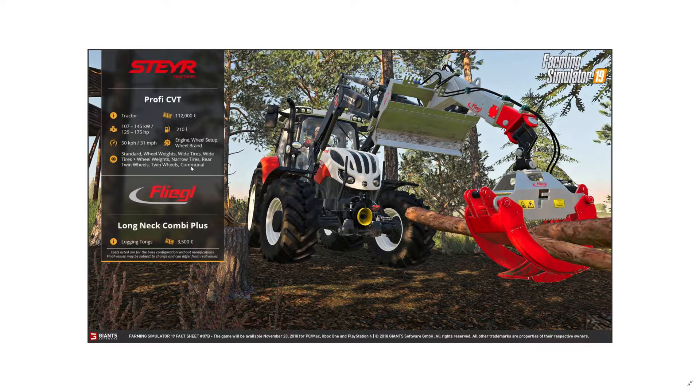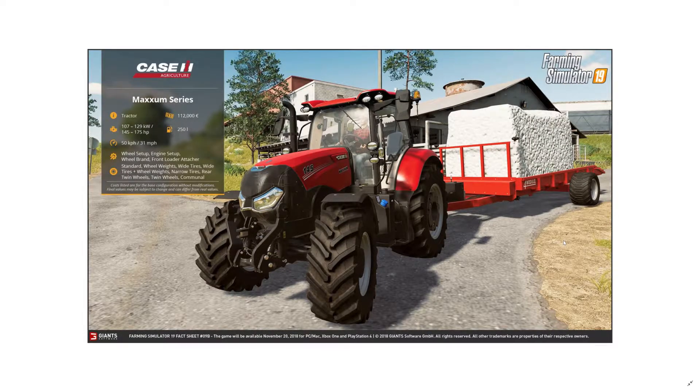The Long Neck Combi Plus is a logging tong. I'm not sure if there are additional features beyond clamping, but it looks like it can extend slightly. Also interesting — the tree in this image is also bent, not perfectly straight like in FS17, further suggesting improved tree physics.